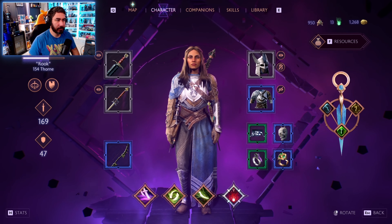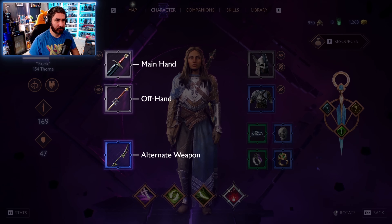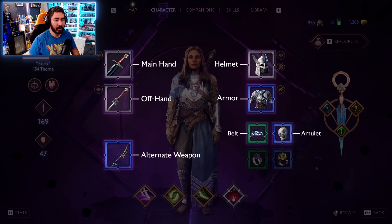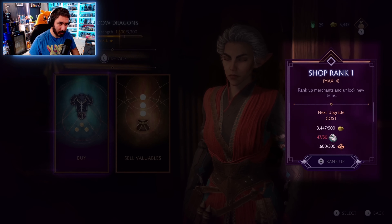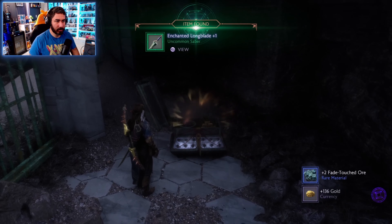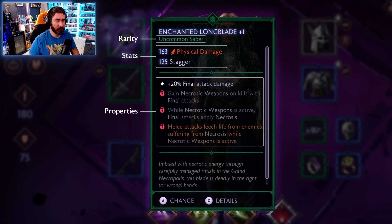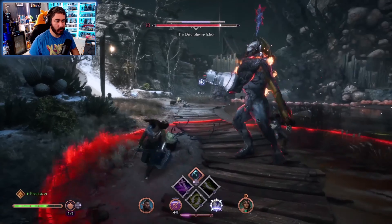Your character Rook can equip up to nine items. Each class has their own main hand, off hand, and alternate weapon. For example, my rogue has a sword, a rapier, and a bow for ranged attacks. You also have a helmet, armor, a belt, an amulet, and two rings. You can acquire items two ways: by visiting vendors and faction stores — the higher your reputation with each faction, the more items become available — or by finding them in the world. Every item has stats and properties, as well as a rarity ranging from uncommon to rare to epic to legendary.